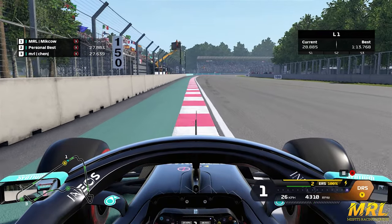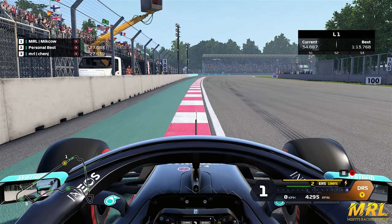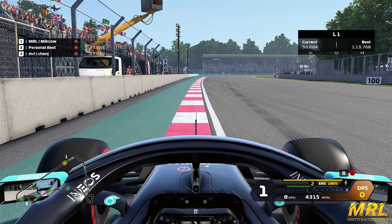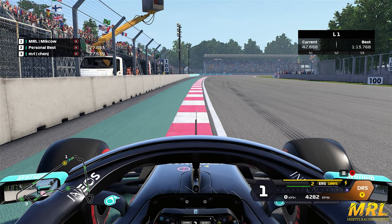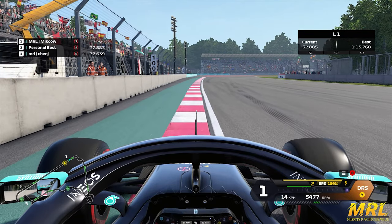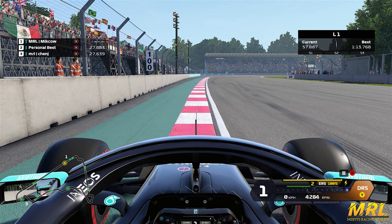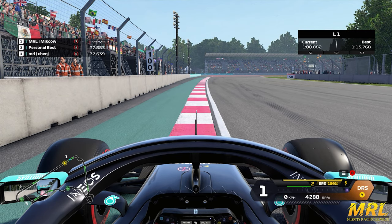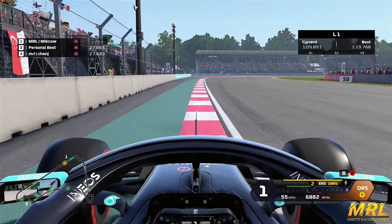Speaking of the first corner — turn one. Very, very important braking zone to get right. Your braking point is just before the hundred-meter board on this left-hand side. You can see I have my car over that turquoise painted concrete — that's where you want to be placing your left-side tires. Braking around where the pickup truck is, just before the hundred-meter board — that big yellow thing off to the side. That's where you want to be braking for this first corner.